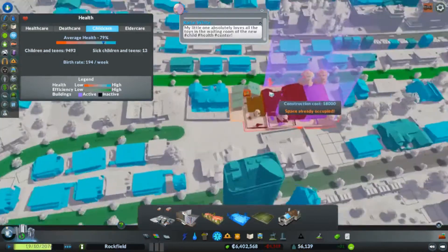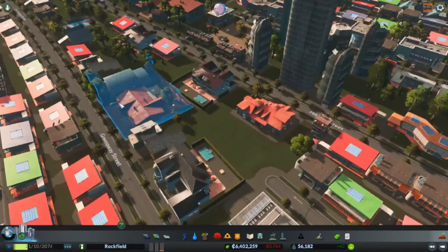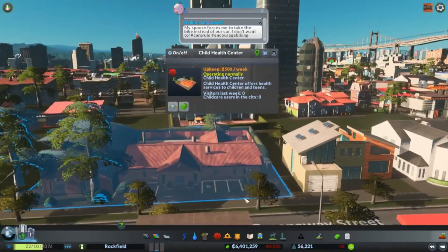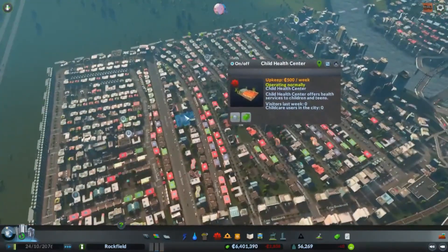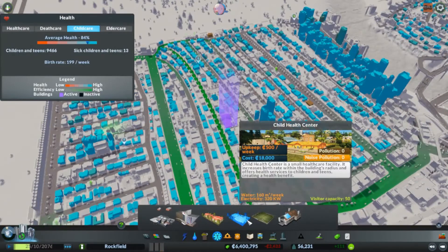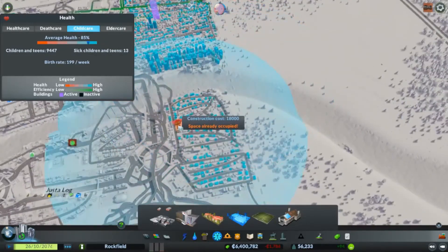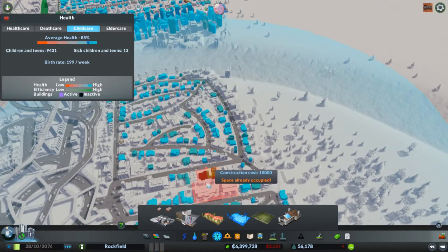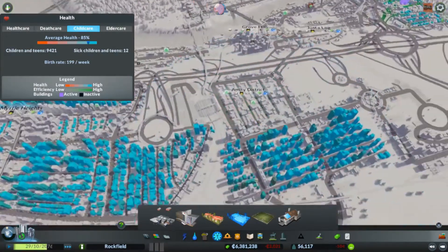Let me take a look at this one too. Looks like those preschool daycare things. I did not even look at the price of that one. $500 — slightly cheaper. Cheaper to make babies than to take care of old people, I guess. I'm not even looking at what I'm replacing.